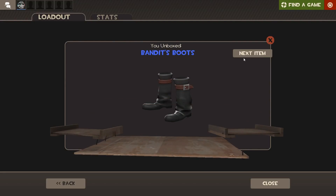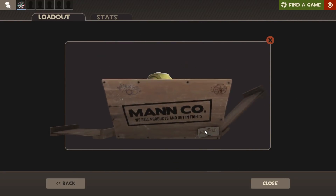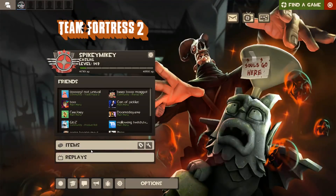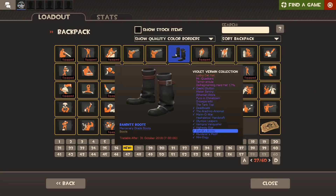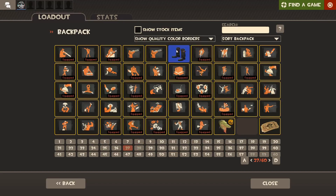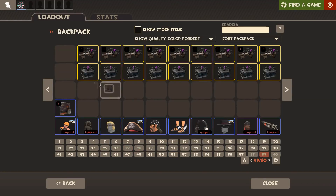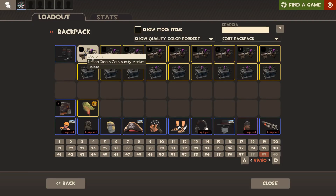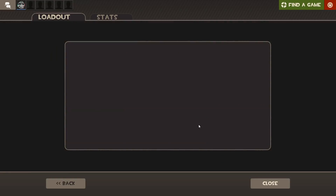Instead, just gonna jump into these. Bandits boots — not too bad. Next item... oh okay, we got the Crocodile Mundi. That's one of the like hidden ones, I think apparently. I don't know if that's right — I've lost the page with it all on. Yeah, apparently it's not a hidden one but it's like an extra Halloween piece you can get, so that's pretty cool.